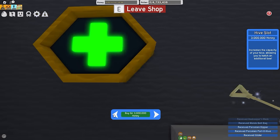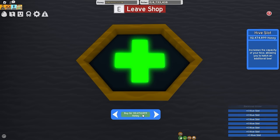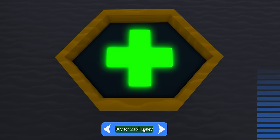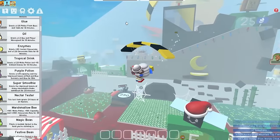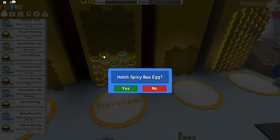And the best one in the game — the spark staff. If anyone tells you otherwise, you should not believe them. Let's also buy another 25 hive slots. I've literally been playing this game for two minutes, and I'm already about to get 50 hive slots. The test room is kind of insane. And now I can fly all the way back to my hive, where it is time for the infamous spicy bee.